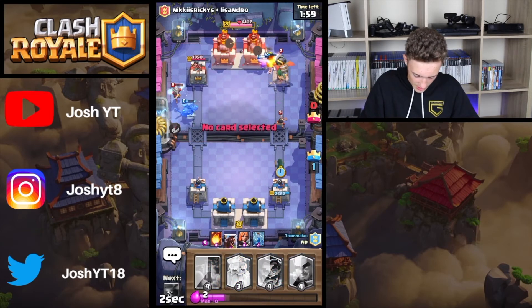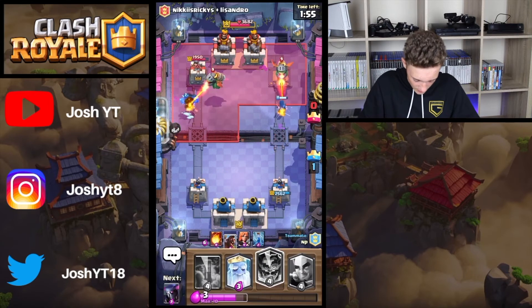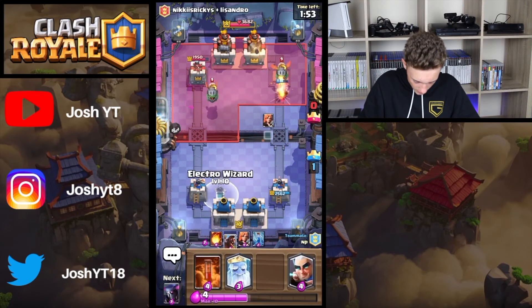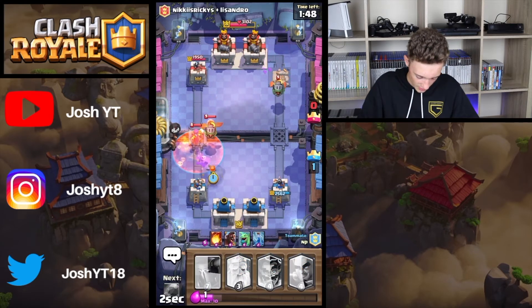And then he's going to charge straight into that Princess. I'm going to end up having Electro Wizard on his Inferno track. I'll just defend with Poison. Poison is definitely doing well.